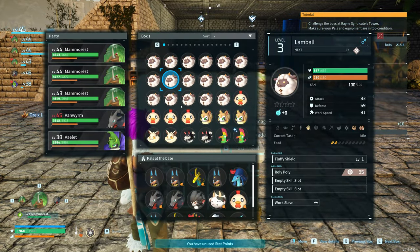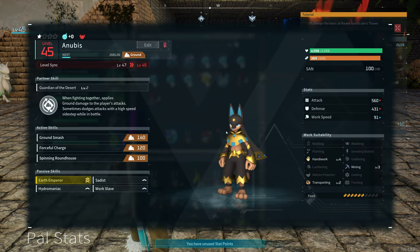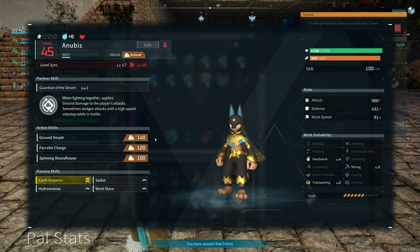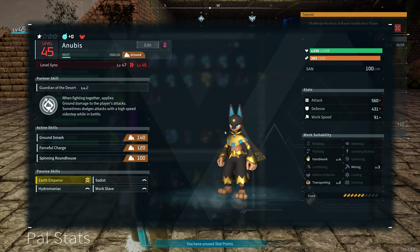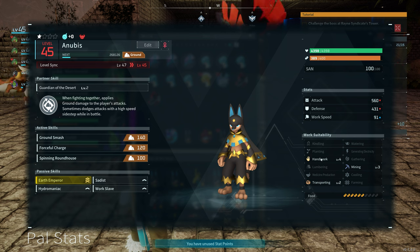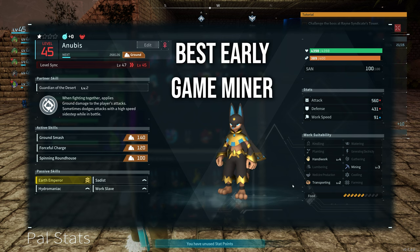I've just got Anubis in here, so let's have a look at him. This is the boss that I captured recently. He has some really good ground attacks. If you get the boss version, he's Earth Emperor, so it's a 20% increase to ground damage as well. He's got level four handiwork, level three mining, and level two transportation, so he makes a really good miner.